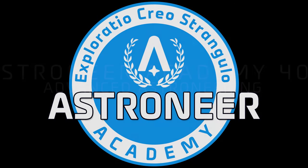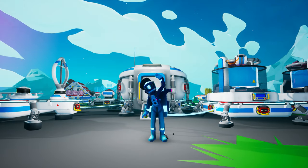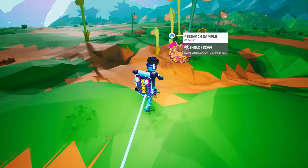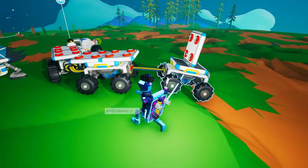Hello Recruit, and welcome to the fourth and final semester of Astroneer Academy. By the end of the next six weeks, you will be ready to graduate from the Academy and maybe even earn your own Astroneer Academy embroidered patch or sticker. But there is still a lot to learn between now and then, and today we get started with Advanced Astroneering.